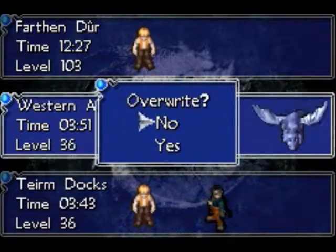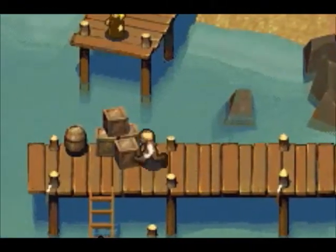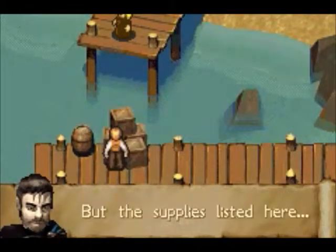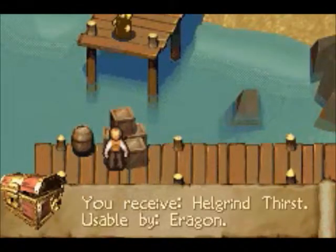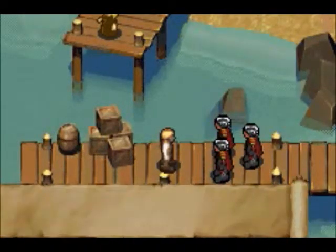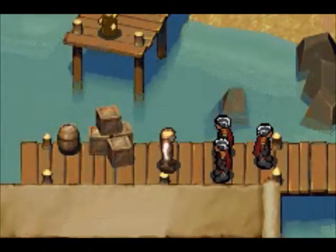So here we go. After this, we can go talk to Jiad and finally progress with the game. But we had a lot to do in tier, more than you might imagine. Now that we have Angela in our party, she can actually be a very good support. Magic is not good for attacking — magic is good for buffing in this game. Magic for attack sucks. Magic for healing sucks as well.